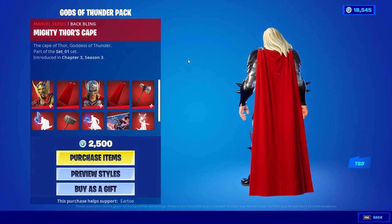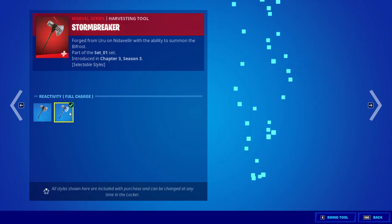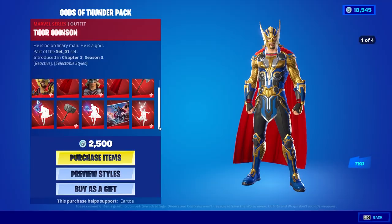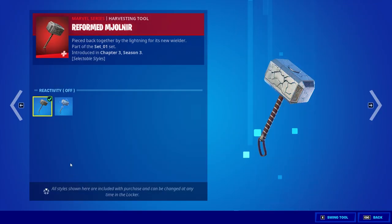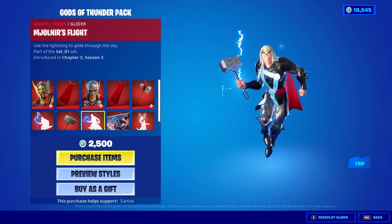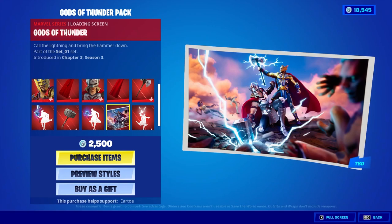Okay, another red cape — the Stormbreaker. Collectible styles, full charge, reactivity — cool. This glider I'm assuming you can only use with Thor and Captain America. Harvesting tool with reactivity noise. Another glider with the other harvesting tool and loading screen — it's pretty sick, I like that.